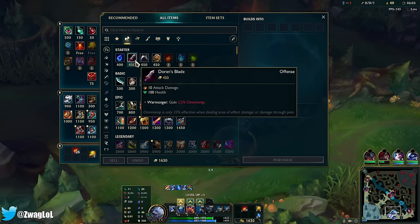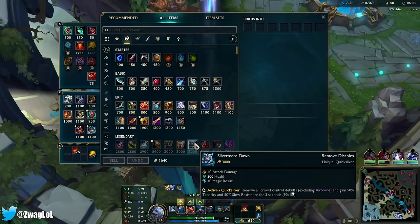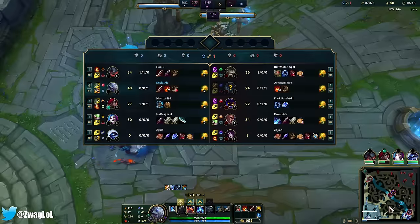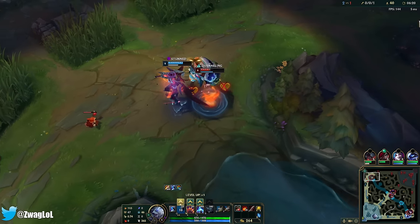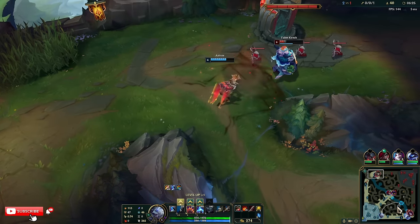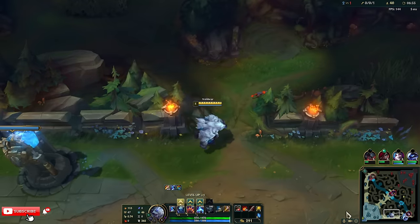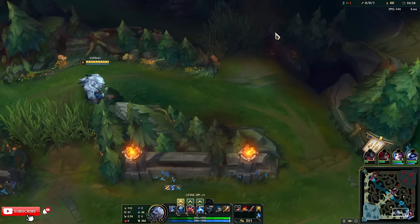Clear is actually really nice. I might need Mercs versus their team — I don't know. They do have quite a bit of CC. I don't know if Aatrox wins this. He's really going for it. He's not going to kill him. And now he's dead. I'm going to try and gank bot. I'm going to go Duskblade this game instead of Ghostblade just because I don't want two active items — I should be fast enough to reach them.